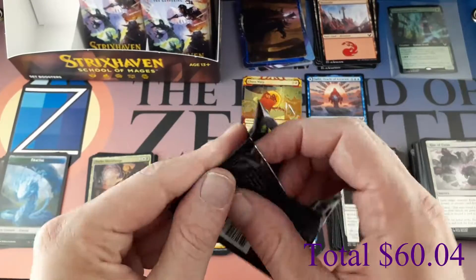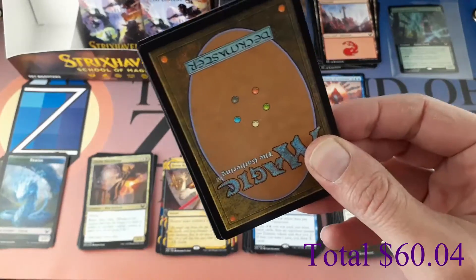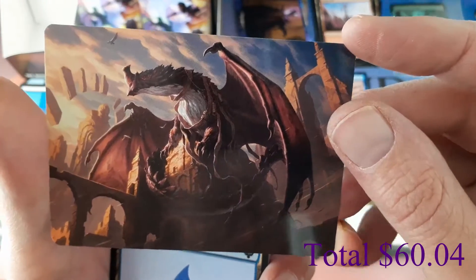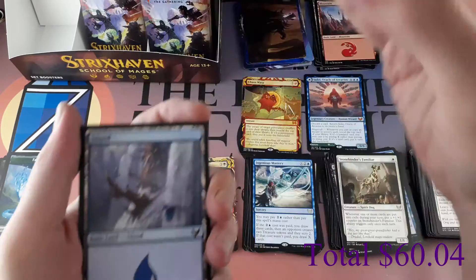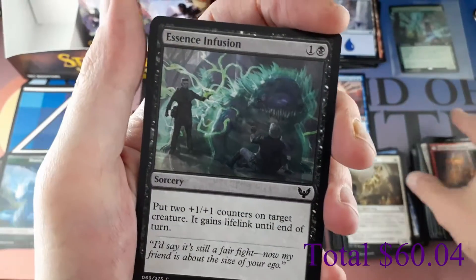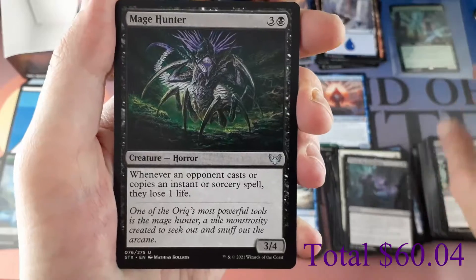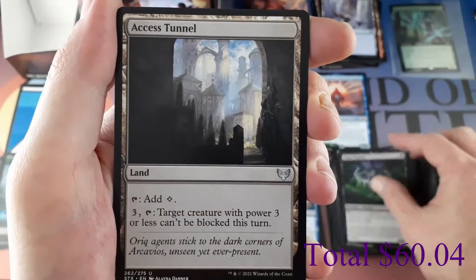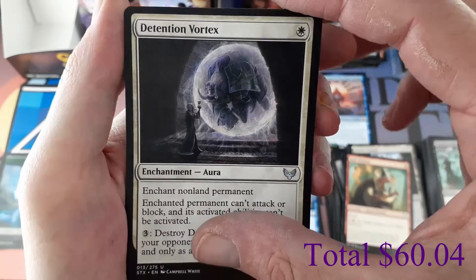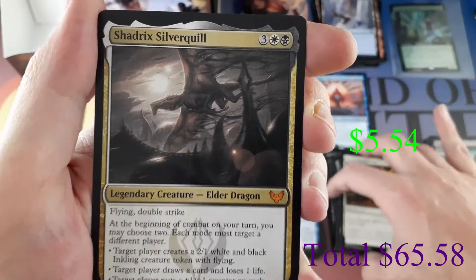I'll speed it up a little — I'll still show them all off. Basically if you don't see an ad or token at the start, that's definitely going to be a list card. Pack thirteen art card — I love this one, I hope I get this card: Velomachus Lorehold. We have an Island. Lesson: Spirit Summoning, common. Essence Infusion, Plumb the Forbidden. Uncommons already: Mage Hunter, Access Tunnel, Hall Monitor, Detention Vortex, Secret Rendezvous.